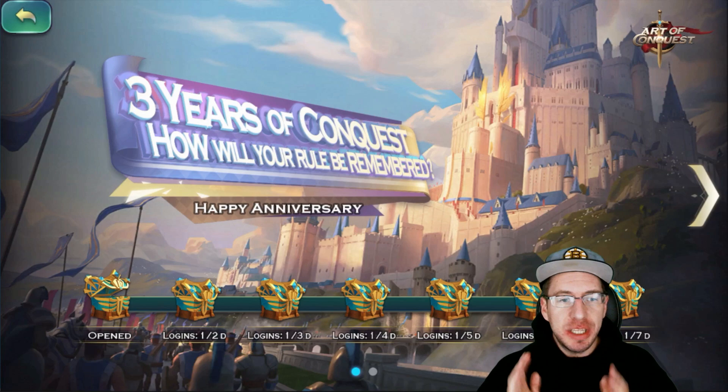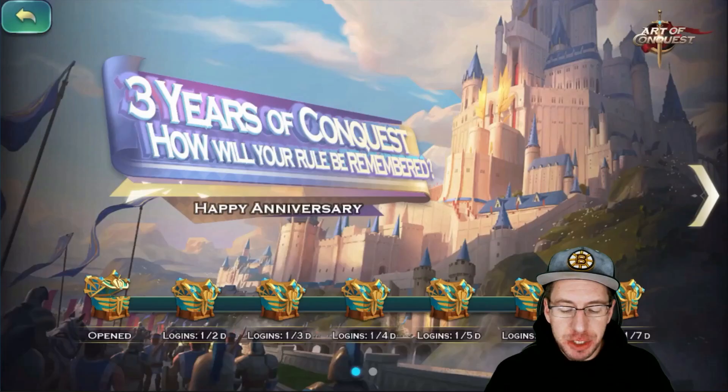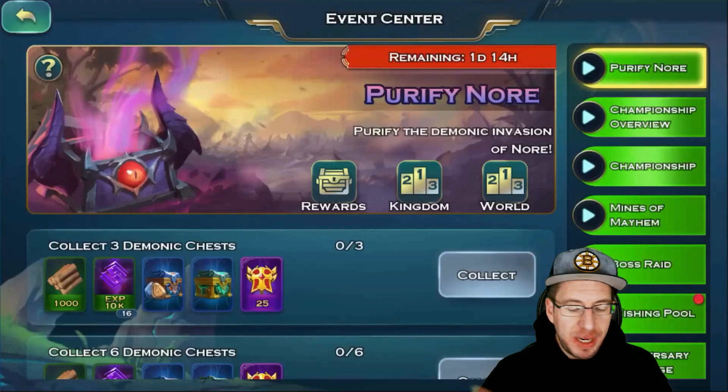For the first portion, we have a login gift, and with this login gift each day you can open up a different chest and you're going to get a bunch of different things, including anniversary coins. Now the anniversary coins will actually be the number one event — it's called the limited exchange — that is where you can go and exchange all of your coins.